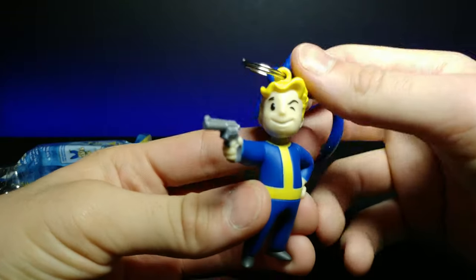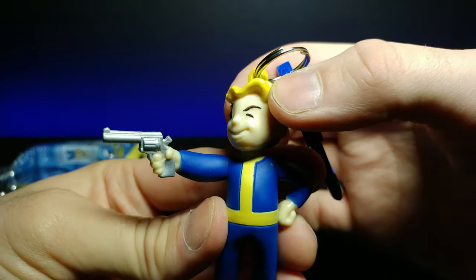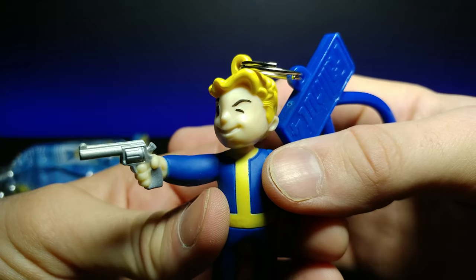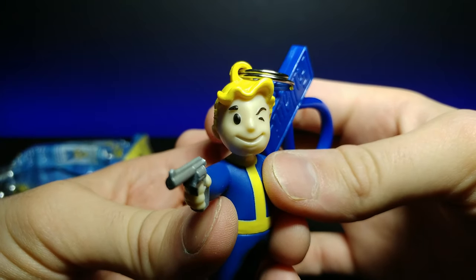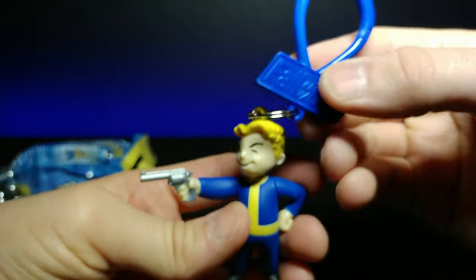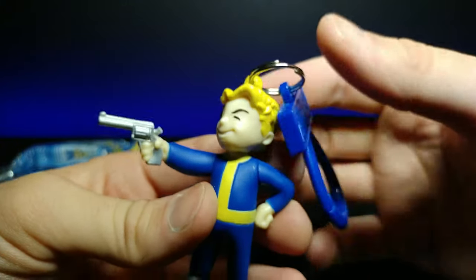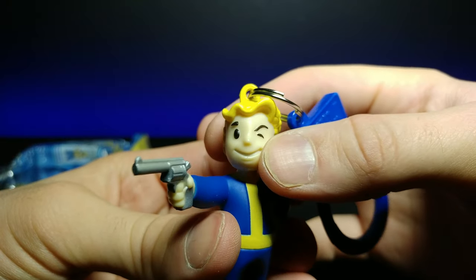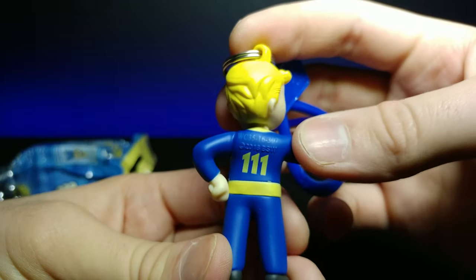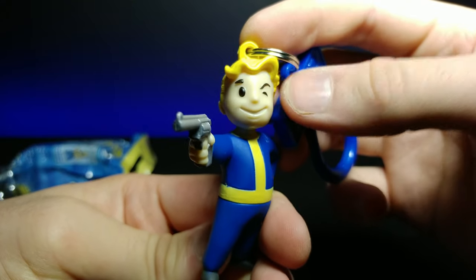Zooming in on this guy, you can see he's kind of a marksman — he has a little tiny gun right there. The detail is pretty good on the face, just like the last one, with a pretty smug expression. It comes with a nice little Fallout 4 clip — they call them backpack hangers, but I definitely would not bring this on a backpack. I think it would be really nice on a keychain. I'll probably give this one to my fiancée's mom because she's really into Fallout.